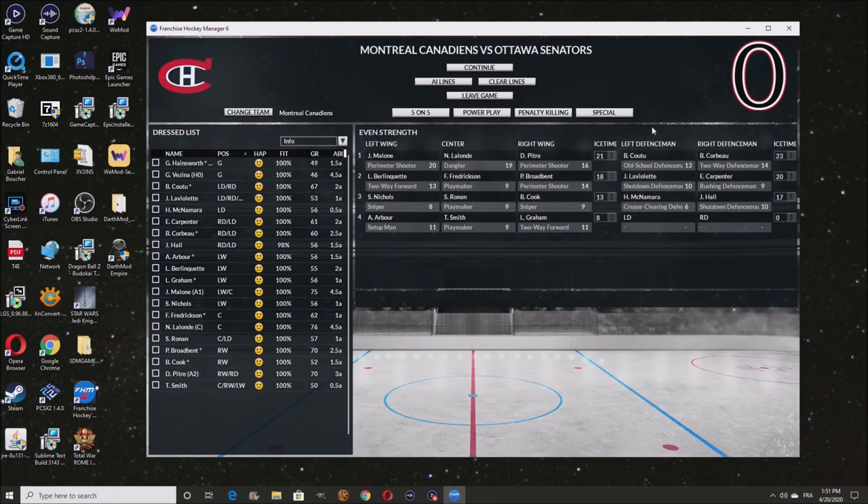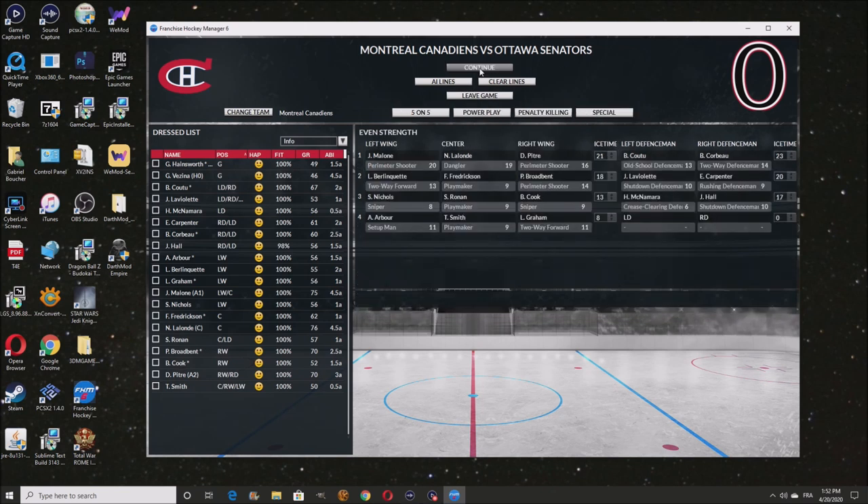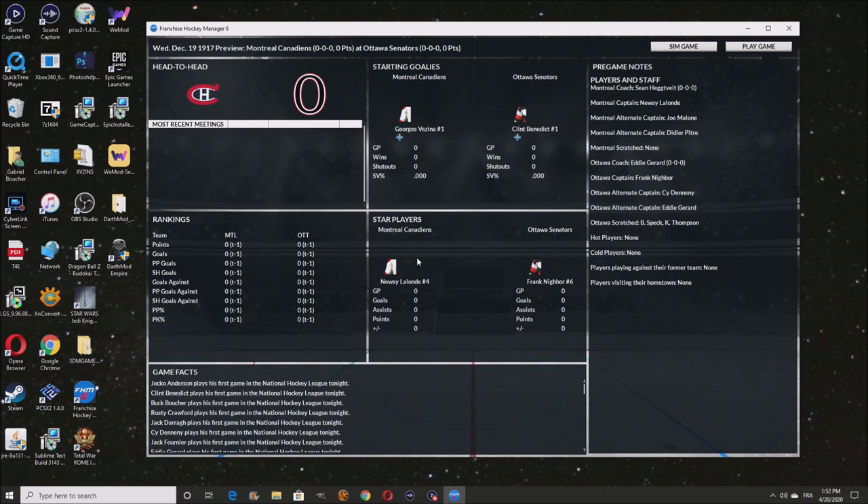I'm going to show you guys how it looks in real-time simulation. Let's jump right into it. We're going to jump into the real-time simulation right here. I don't know how the coach is going to be playing the goalies, but I'll let him do his thing. We got to do play game — Visina versus Benedict.